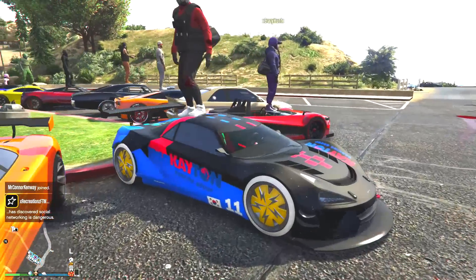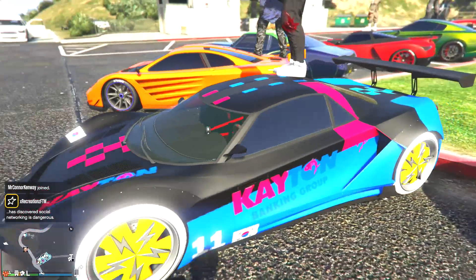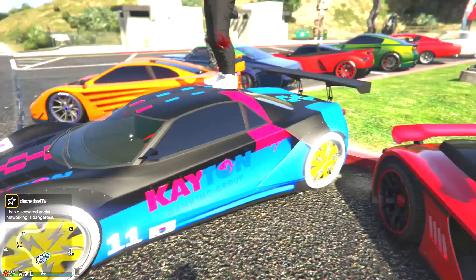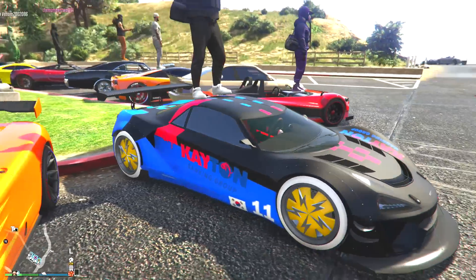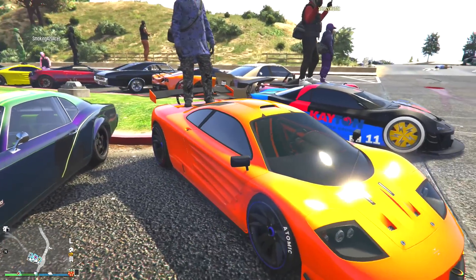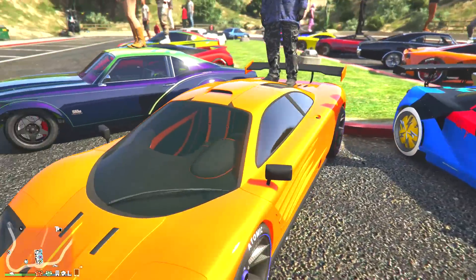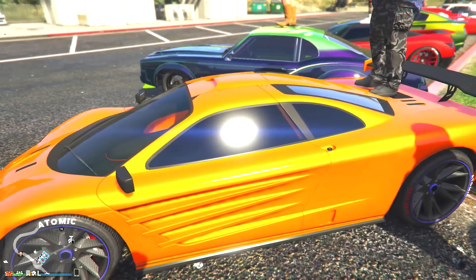So we got the Ateli GTB — definitely an interesting and unique looking car here. You got the blue, the black, the pink, the yellow lightning bolts. I kind of like it in terms of just being super crazy. Obviously there are going to be some car people that don't like it, but I like it — you got some style there. Then we have the orange GP1 — kind of one that we've seen a lot lately. But you do have some blue or purple rims, so being a little different there. I appreciate that. I love the paint job though.